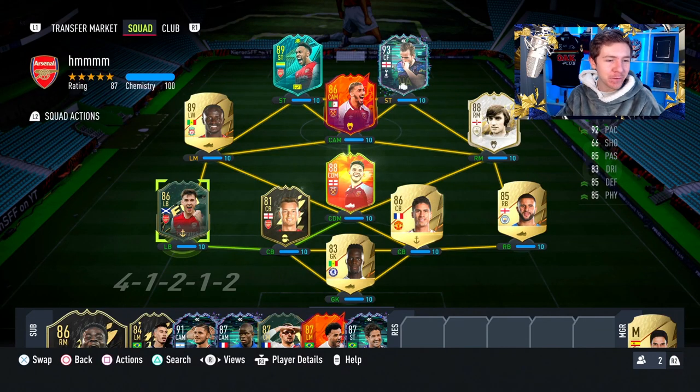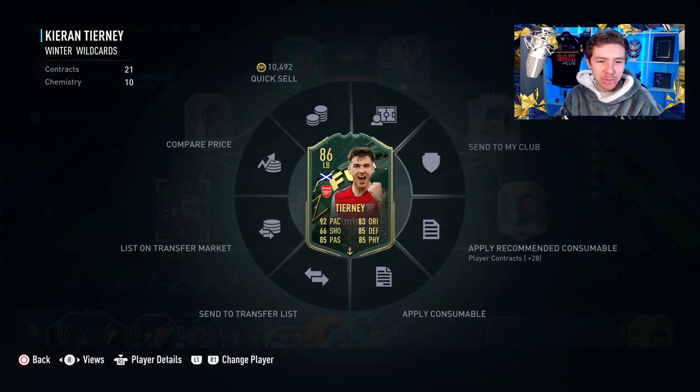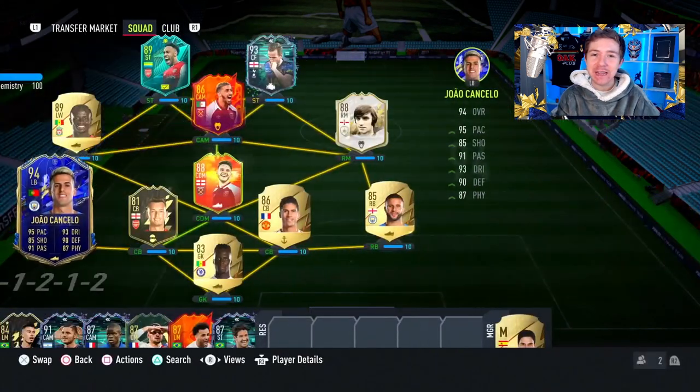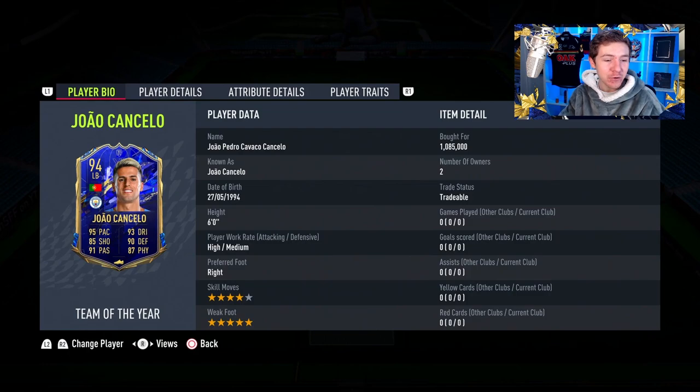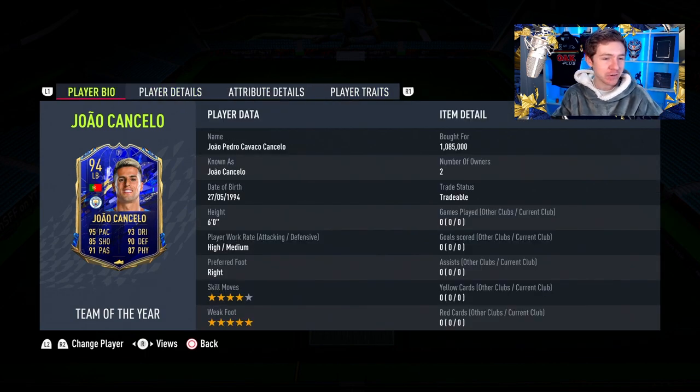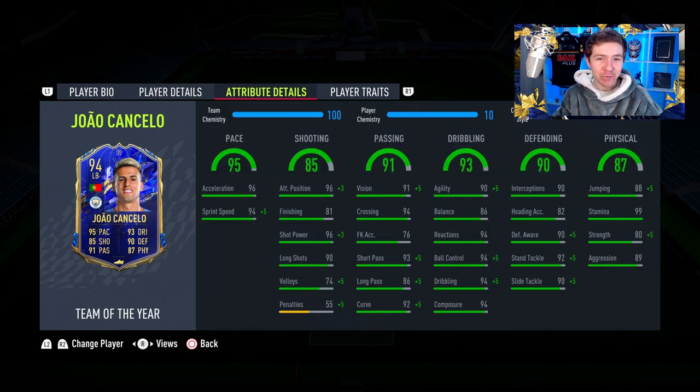It's time for my final Team of the Year review of the night and we're going to have to remove my beloved Kieran Tierney to bring in the next player. It is going to be Team of the Year Cancelo, who by the way now has a 5-star weak foot, and that will definitely aid him playing the left-back role with him being right-footed. So that's a great boost to see. Looks like an awesome card and I'm looking forward to trying it out today.